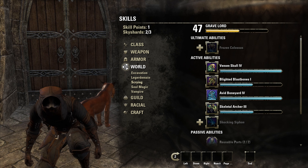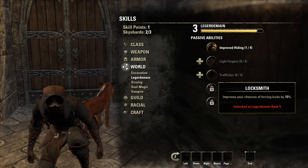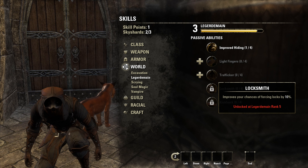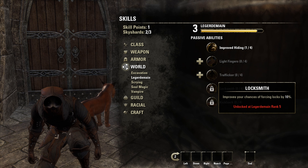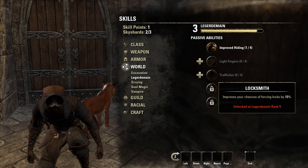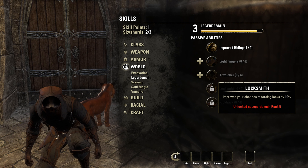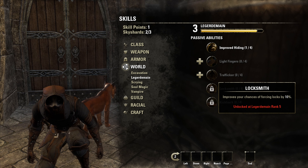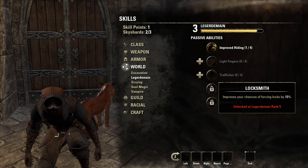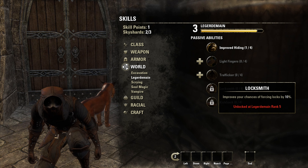In the world skill line of Legerdemain there is a Locksmith passive that improves your chance of forcing locks by 10 percent. It has four ranks and can first be achieved at Legerdemain rank five. If you are having overwhelming trouble with the lockpicking mini-game, forcing the locks might be a solution. To earn Legerdemain points you sell stolen goods to a fence in one of the thieves' hideouts, usually in or around cities, and also by picking locks on chests or doors.